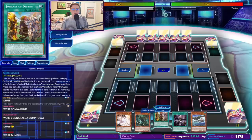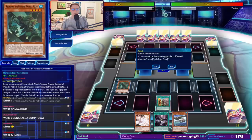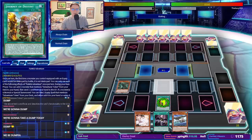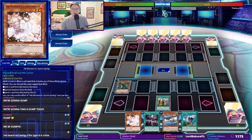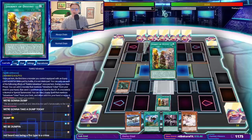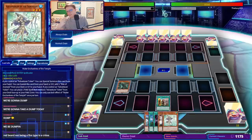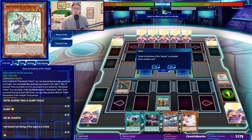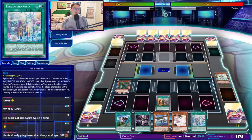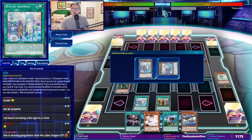This is not ideal. So we can go Journey of Destiny here. Normal Summon a Redbeard, we can trigger the Journey of Destiny, grab the Dracoback and take it to our hand. Now that we have hitch fodder, we can activate the Journey of Destiny, grab Aquamancer, send the Aquamancer to the Graveyard, activate Aquamancer, grab ourselves Rite, and grab the token.